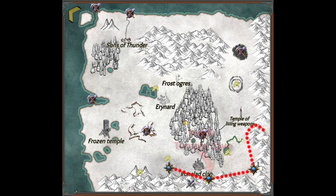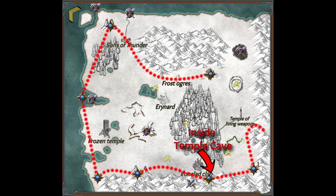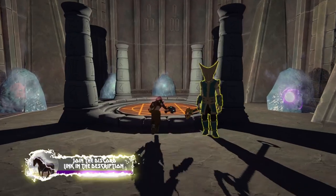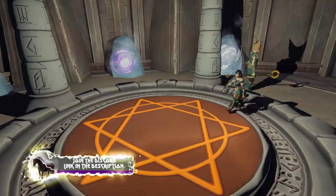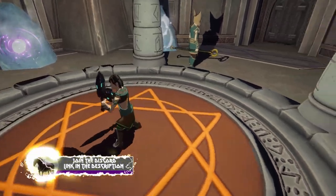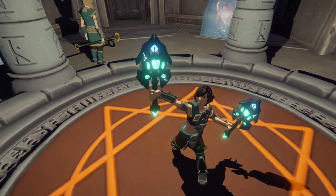There are seven of these in total, and this is the path I like to take — I usually just fly when I come to the Northern Kingdoms. You get a hefty amount of experience. Once you've reached the max evolution points, come back to the temple of the living weapons, walk into the middle with your living weapons in hand and they'll transform.